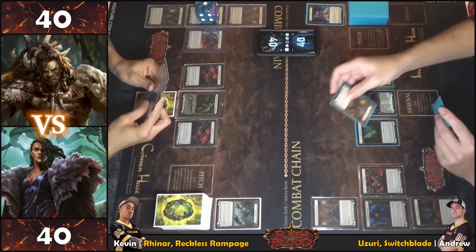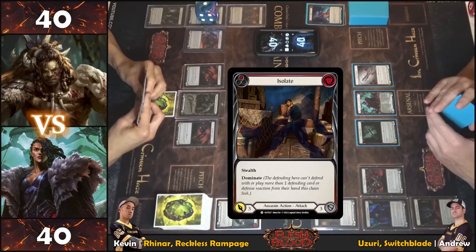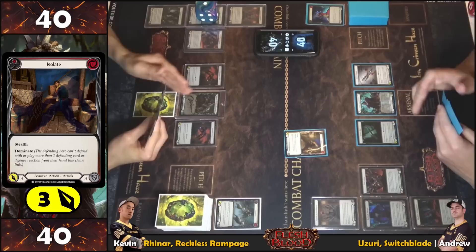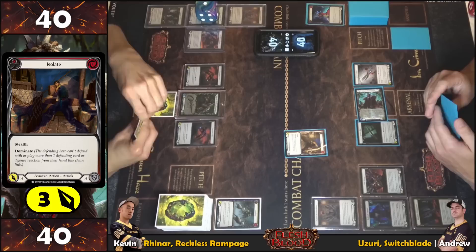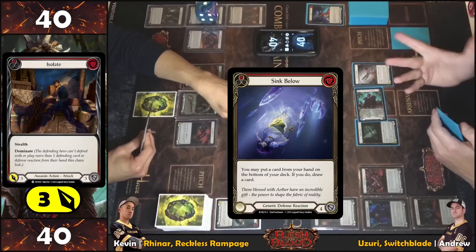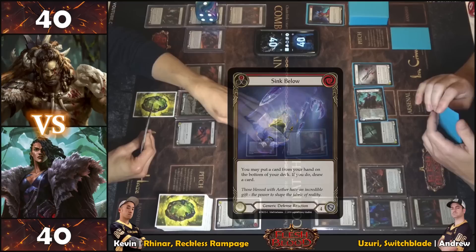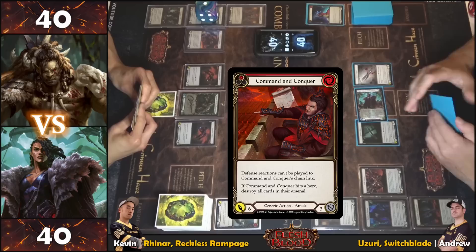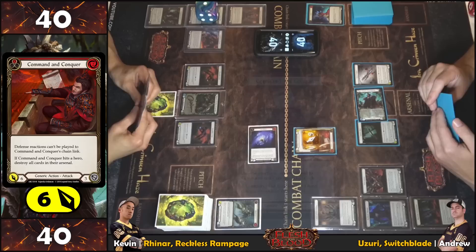An Isolate is played — it has stealth, which is good with Uzuri, and it has dominate, meaning the opponent may only defend with one card from hand. No blocks are declared. The attacker reacts by placing a card face-down. The defender plays Sync Below as a defense reaction — putting a card from hand to the bottom of the deck. No further reactions, so a Command and Conquer is swapped in.